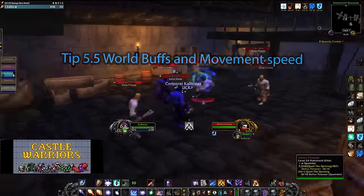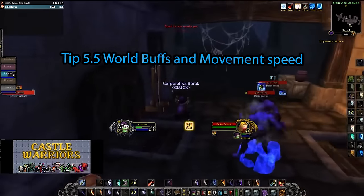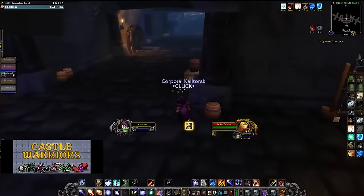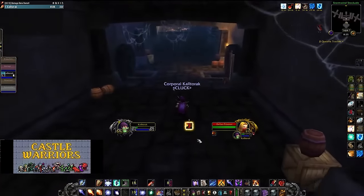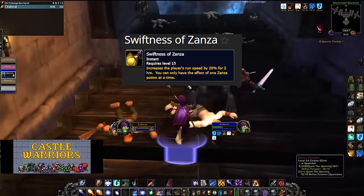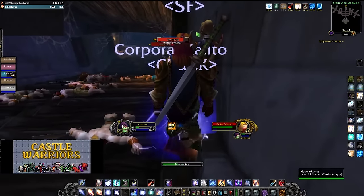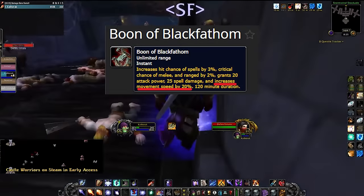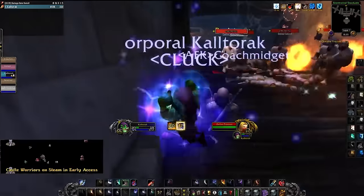Tip 5.5: World Buffs and Movement Speed. The Boone World Buff from BFD is pretty massive, and the main reason for this is 20% move speed. In Original Classic, the only way to get this kind of buff was from the Zanzil Elixirs from ZG. This buff was massive for basically every dungeon farm in the game. The 20% move speed allows you to easily outpace mobs with blink and avoid huge amounts of damage. While the other buffs from Boone are also incredible, if you are farming without 20% move speed, you are a silly goose.